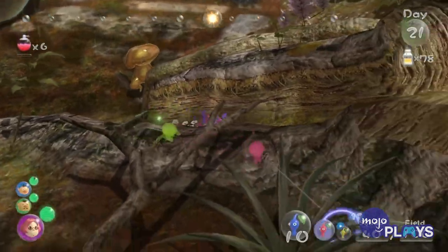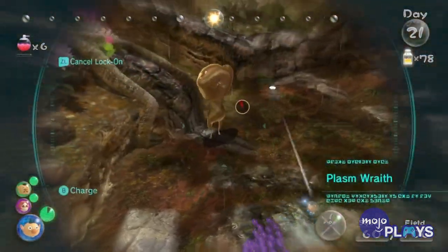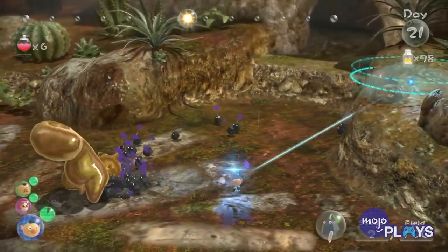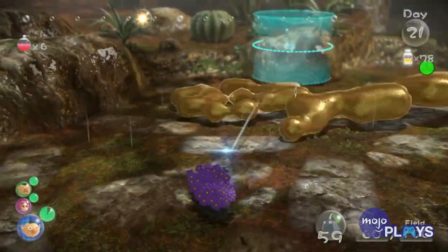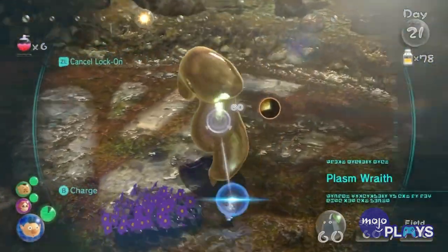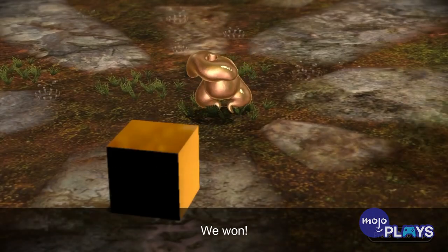Once you start the actual fight, you will have to strictly manage your teams of Pikmin to match the Wraith's elemental type, which changes throughout the battle. Make sure you bring a healthy variety of Pikmin with you. The fight will be difficult — you might wind up losing an entire team of one specific Pikmin type, and if you die, you will have to do the entire mission again from the very beginning.